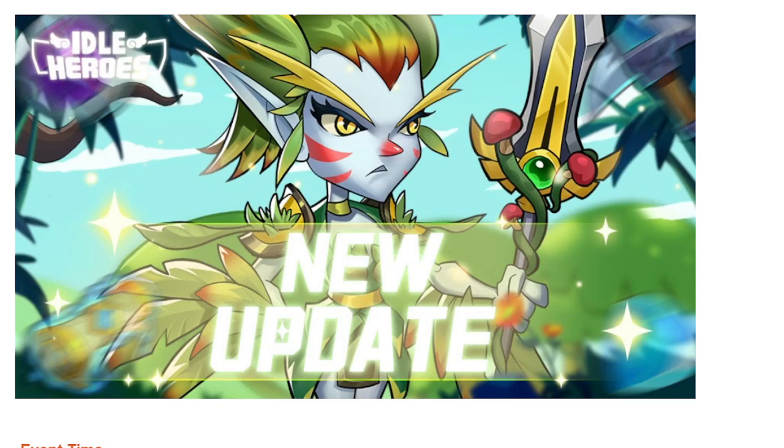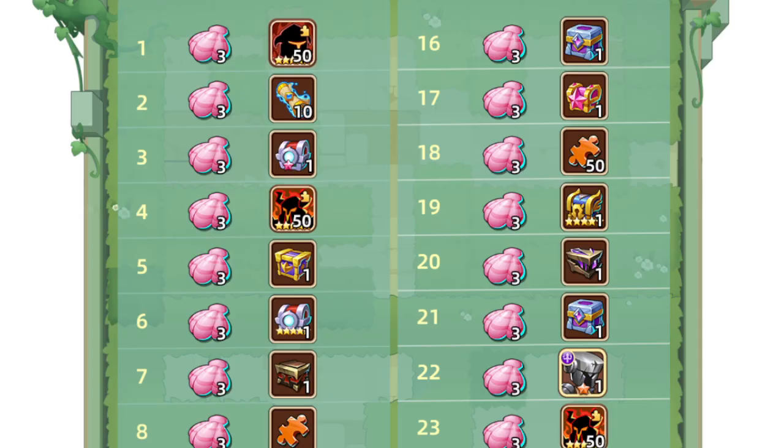Hello everybody, a new event preview is here so let's take a quick look. Sky Labyrinth gives extra conches for the levels, but it's not really important if you aren't buying the exploration package. As usual, just clear the first six levels and skip the rest.